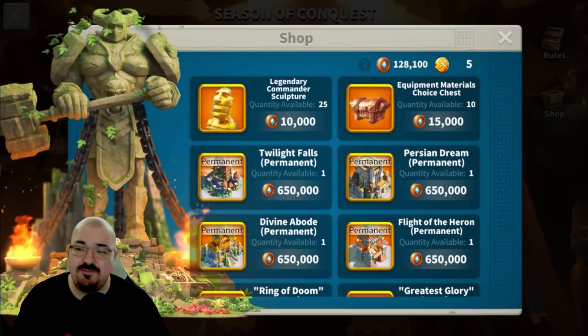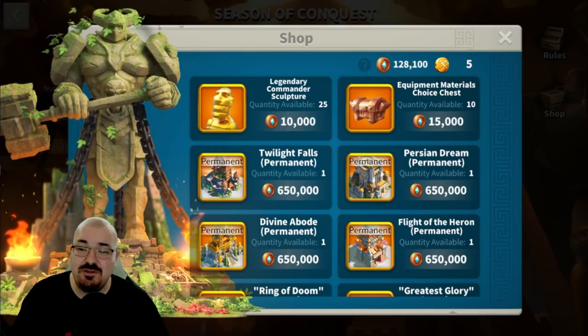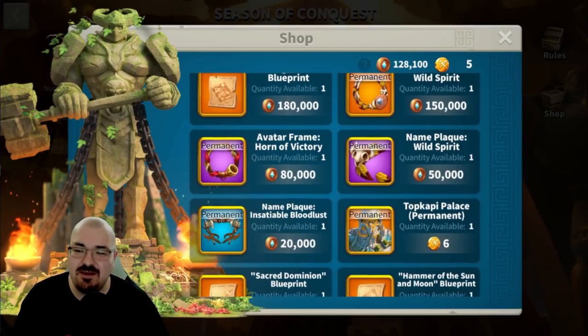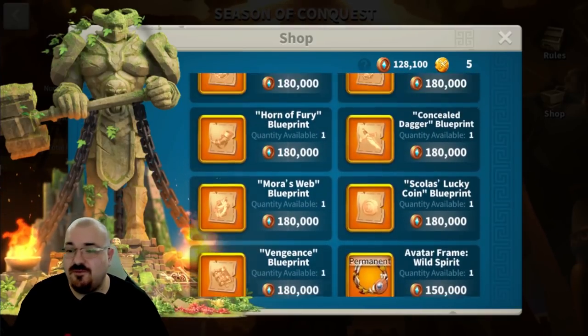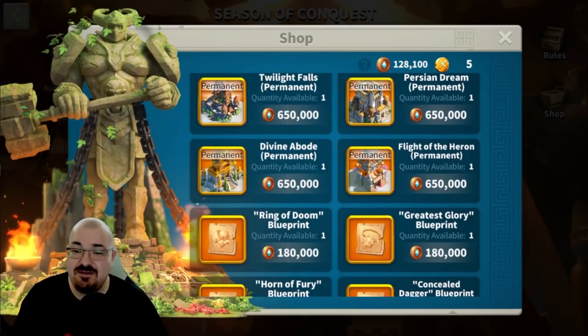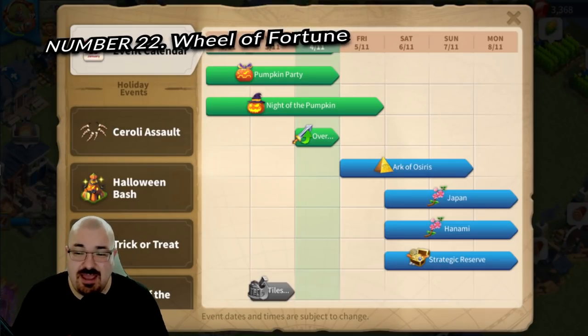Number twenty-one: whether you choose Heroic Anthem or Strife of the Eight, there is a shop where you can get more gold heads. My recommendation is that blueprints are the highest value here — aim for blueprints first, then skins if you need them. But if you have everything else, you can still get gold heads from this shop.